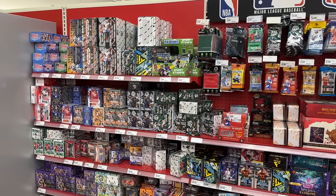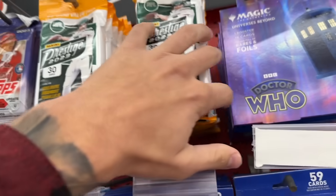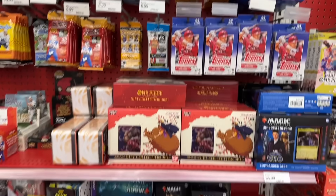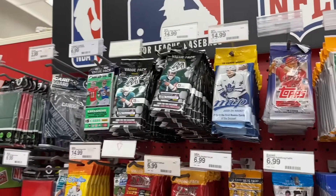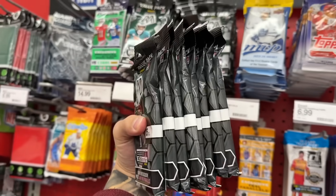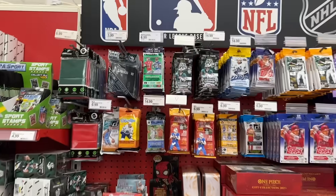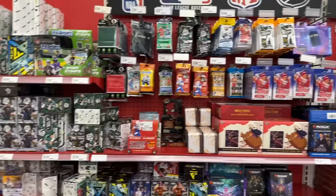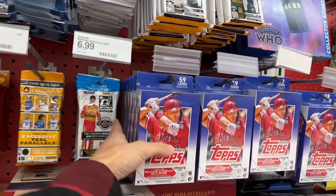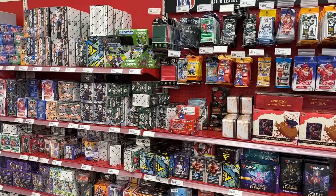We just pulled up to this Target out of town and look at what they have on the shelves. We actually have some Prestige Football 2023 — probably close to 30 value packs here. Unfortunately not seeing any mega boxes or blasters, which is kind of sad. There's also close to 40 Mosaic Football value packs. Going to grab every single Mosaic value pack at this restock. They also have some Topps Update hanger boxes, so overall a phenomenal restock.